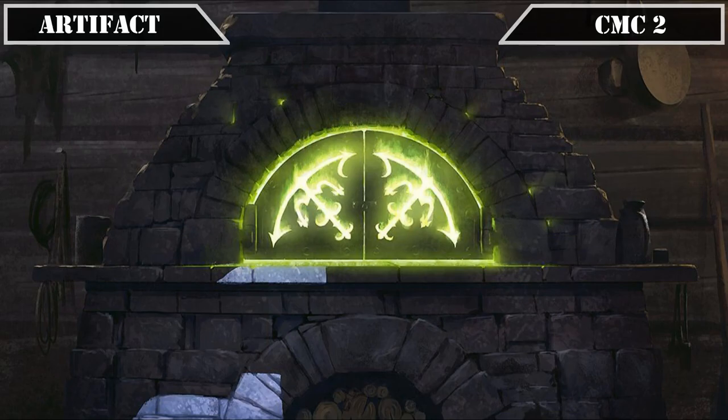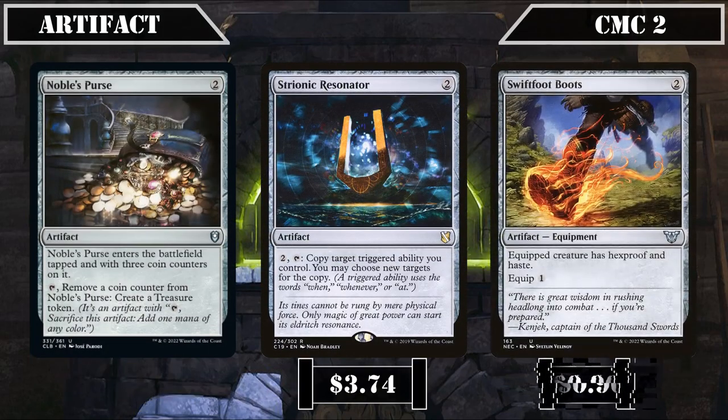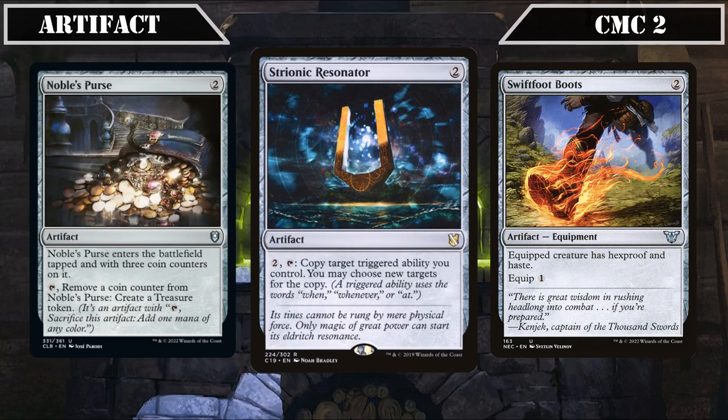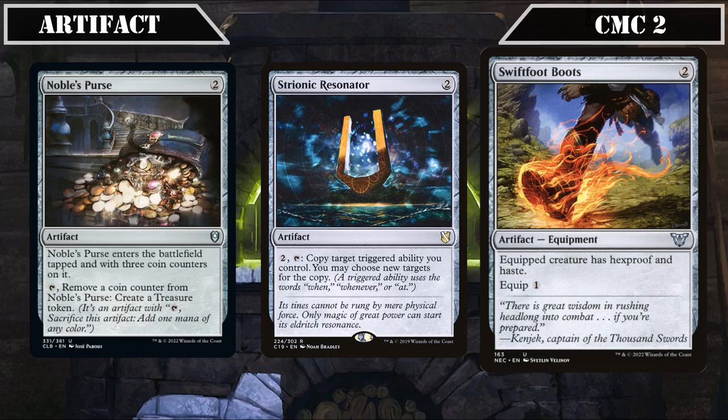Noble's Purse comes into play tapped with 3 coin counters and lets us remove a counter to create a treasure token, providing Braids with 4 artifacts to sack while also being usable as ramp. Strionic Resonator lets us pay 2 and tap it to copy a triggered ability we control, allowing Braids to double up on edict removal or draw up to 6 cards a turn — spectacular in either case. Swiftfoot Boots equips for 1 and grants the equipped creature Hexproof and Haste, giving Braids or our creature payoffs targeted removal protection.